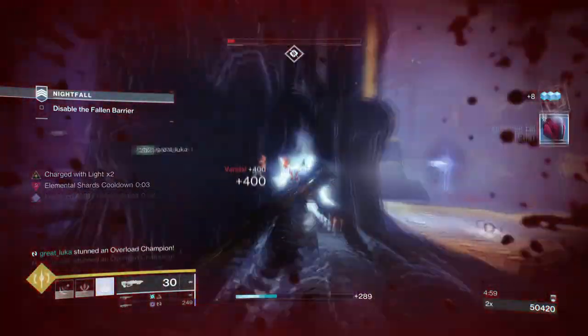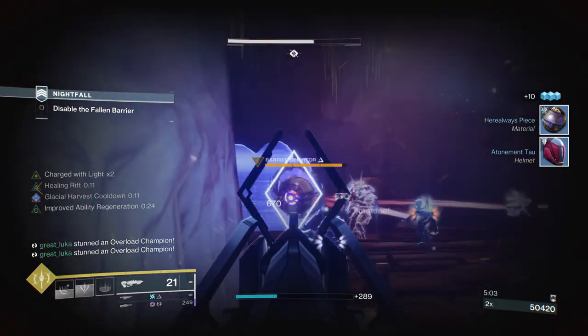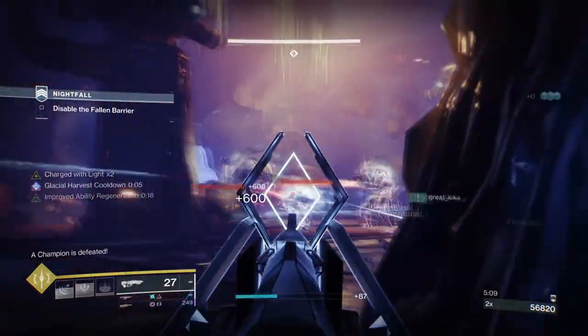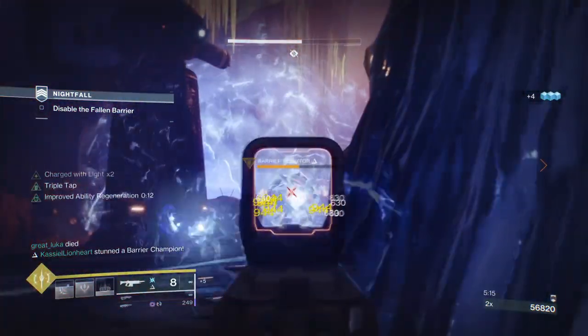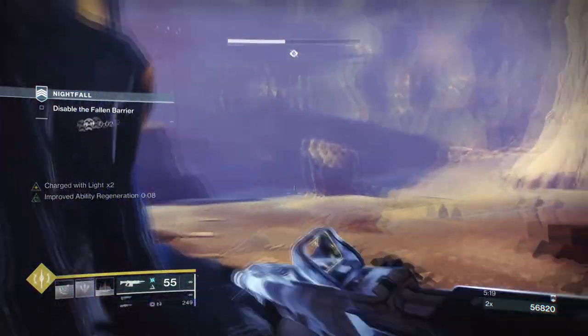The subclass setup being used will focus on stasis and the stasis turret method. This method focuses all of our stats and fragments into the turret itself to increase effectiveness so that we can heavily rely on their usage. You will have a lot of room to play around and decide on what fragments are best for you, since the turret can be customised however you like.